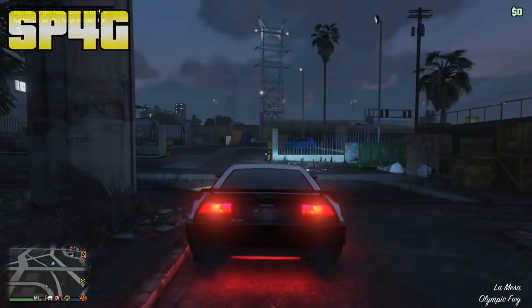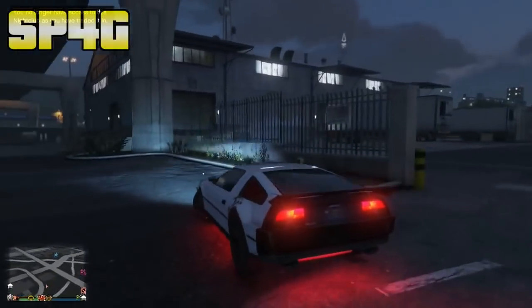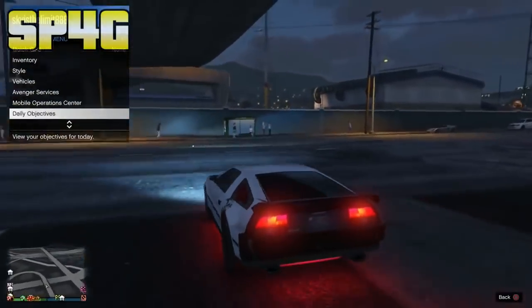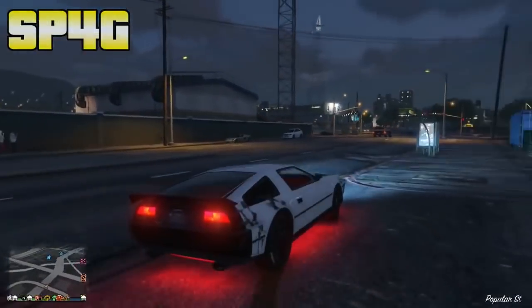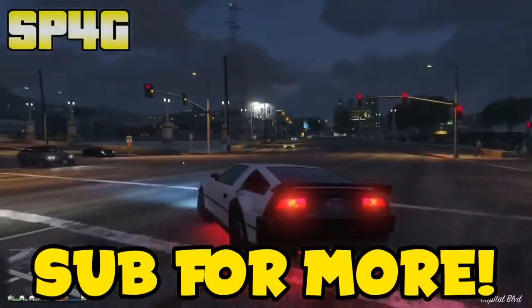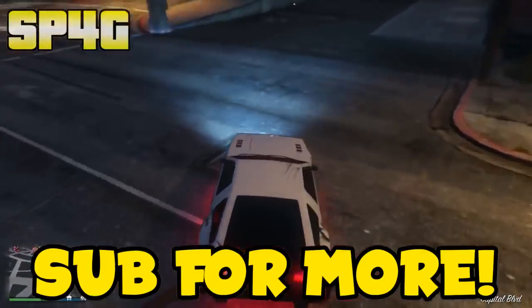As soon as your map disappears, hold R2 — or RT if you're on Xbox — and you should be on a black loading screen. From there you'll spawn onto the ground and you'll be in a Deluxo, and this Deluxo is a dupe copy. You'll notice the plate changes after about 1 second, meaning this is a clean duped copy — you can go sell it right now and you will not be dupe detected. To save the duped copy, drive it into your CEO building, the back of the MOC, or one of your garages, and the glitch is done.